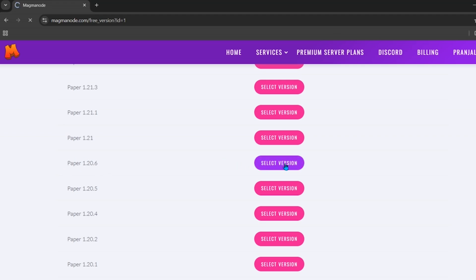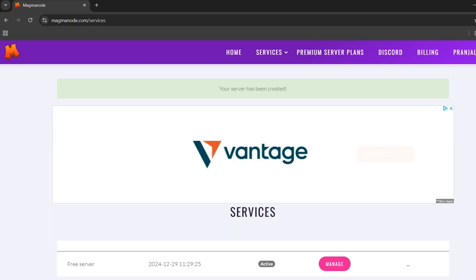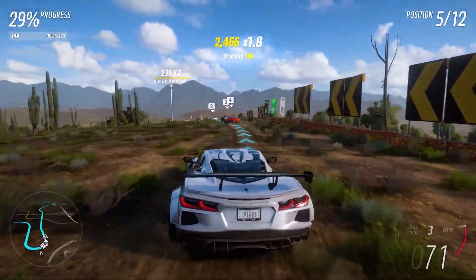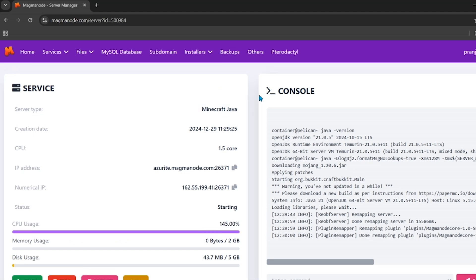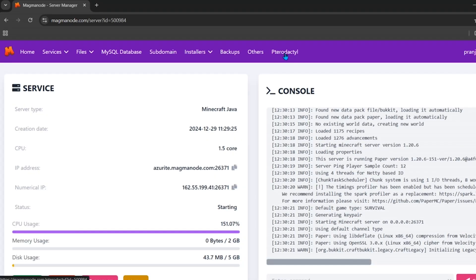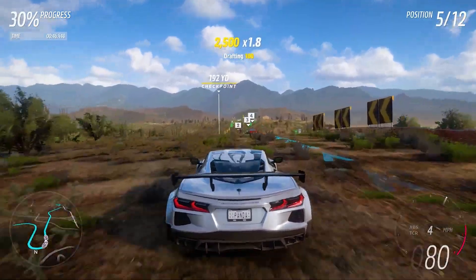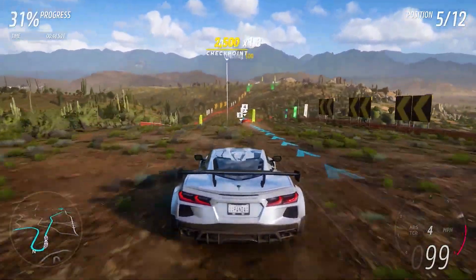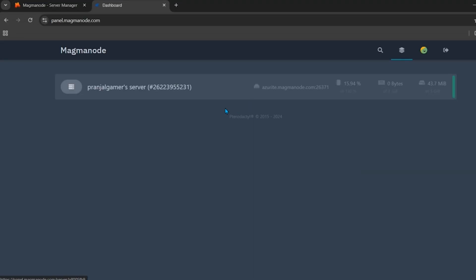Your server has now been created. Scroll down to see it, and click the Manage button to open the panel. This first screen is not the main panel — click the button here to open the main panel. You'll need to log in with the same email and password you used for the hosting. Click the blue login button.